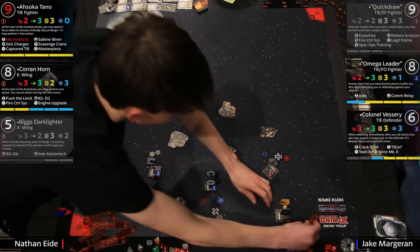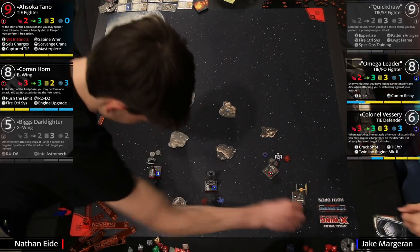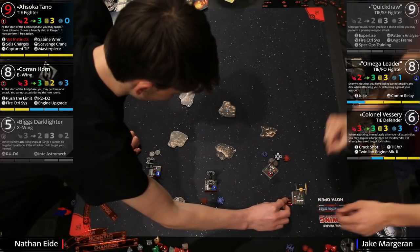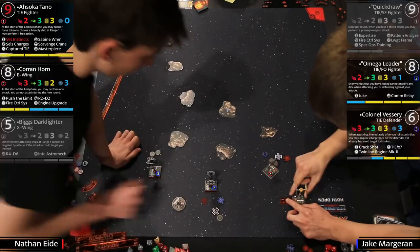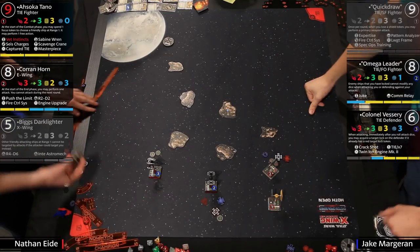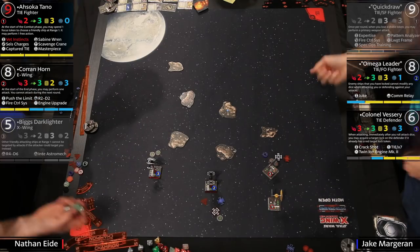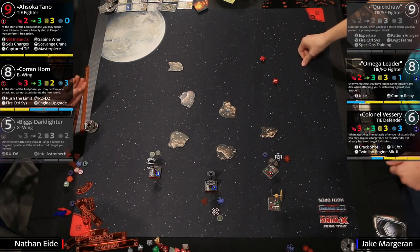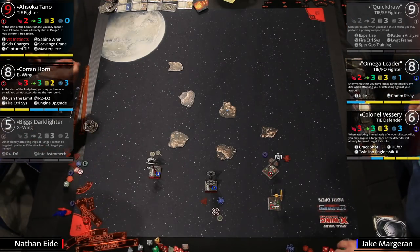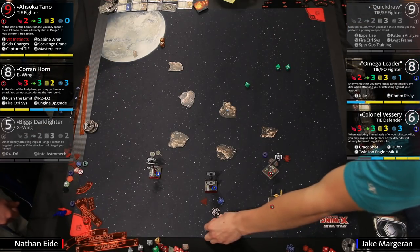Ahsoka doing her thing — she's even able to give an action to Corran. Love that. These guys play like such a solid team — it's obviously been thought about. The synergy is immense. Ahsoka coming in now, and that Omega turn is going to become problematic. Not going to do much for them — blanks. And again Omega has Corran locked, so technically could roll two hits and as long as Corran doesn't roll any natural evades... but he uses the token.